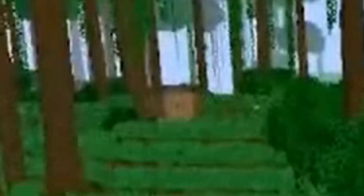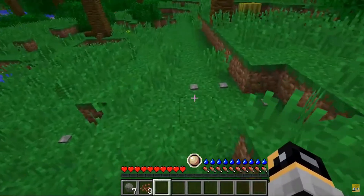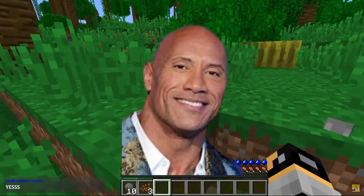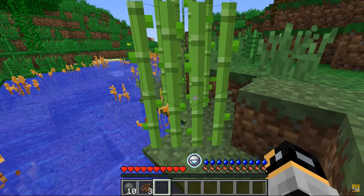Now we have six Dwayne Johnsons! Ooh, a house with nothing in it. I don't know how to get an axe without getting wood. We're just gonna collect more rocks here. There has to be some sticks around here, right? We don't need the requirements to break this block.